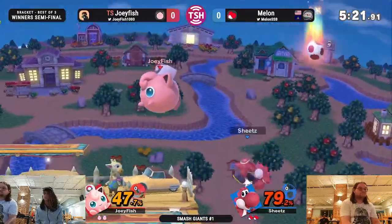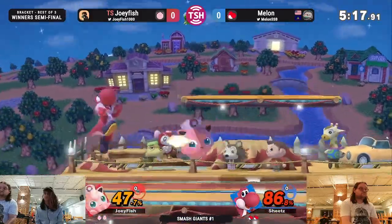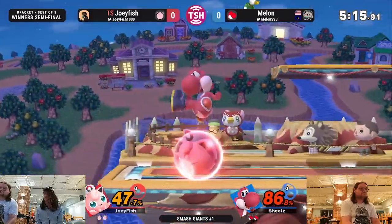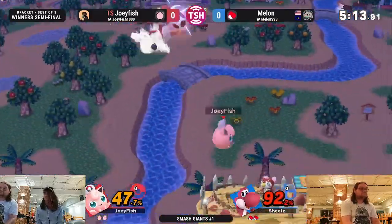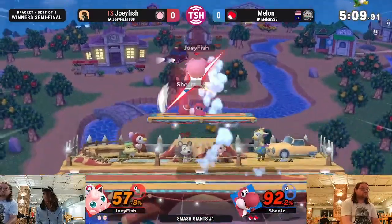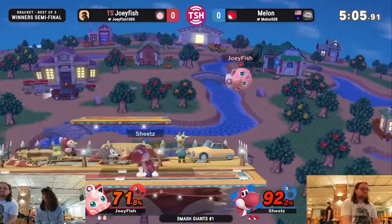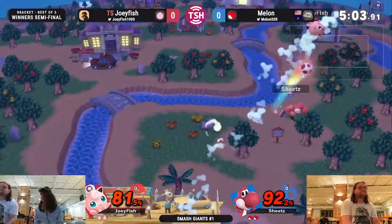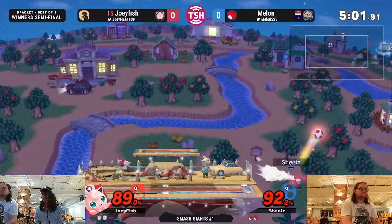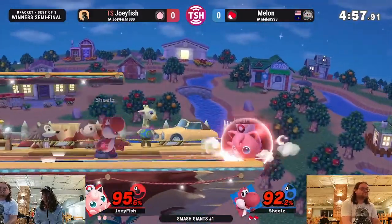I'm kind of interested by the stage pick too, how they ended up at Smashville. Because in many matches, Smashville's a very polarizing pick. I feel like anytime I'm playing with people, they always ban this stage. You see Melon going high, because Puff — like how floaty she is — it's very hard for her to cover a wide vertical range. So Melon can just commit to going high, and if Joey's not there, he just has to hold that.